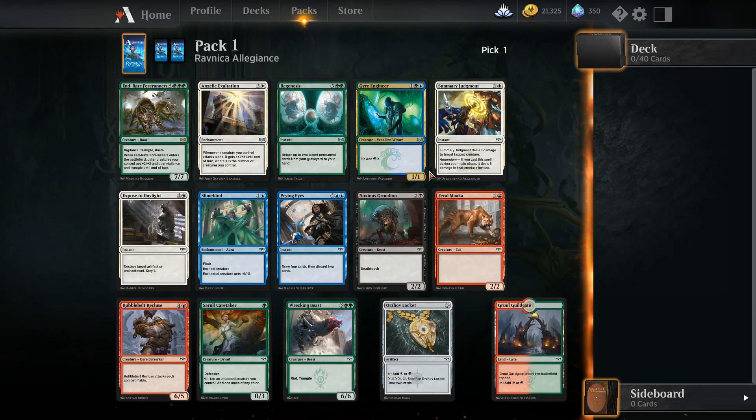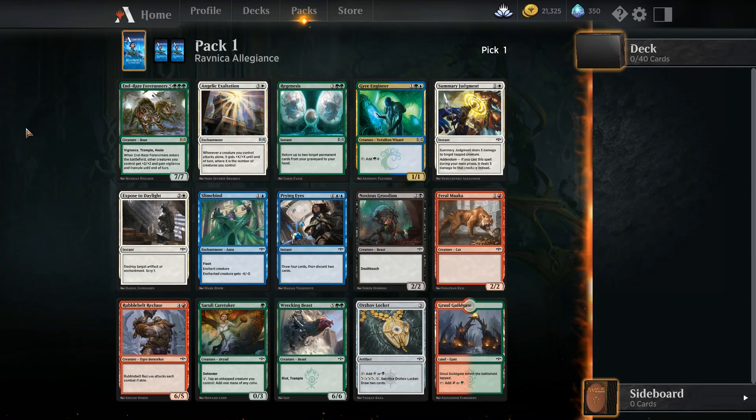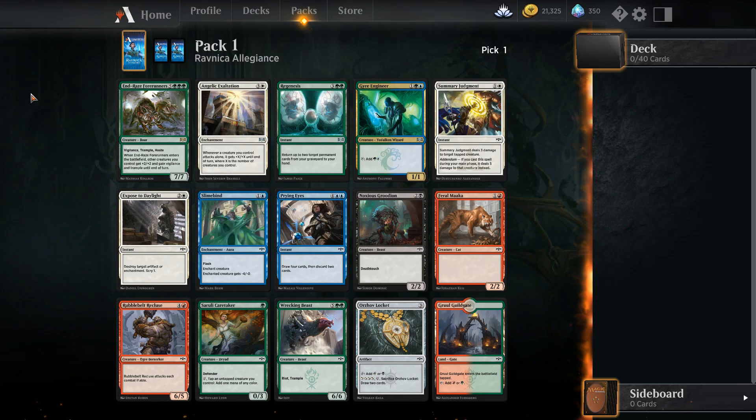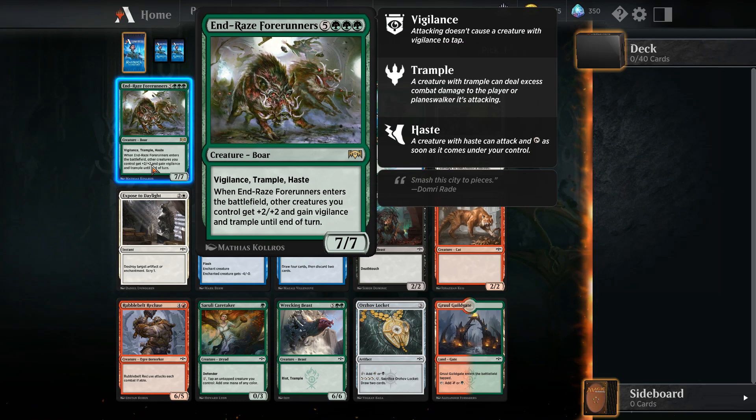Sign up ends in 40 hours, and then you have three hours after that. So we have: enters the battlefield, other creatures you control get +2/+2 and gain vigilance and trample until end of turn. That's a 7/7 for 8. Okay, I think that's the rare that comes in this one.